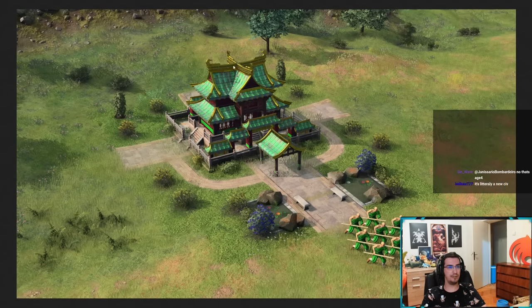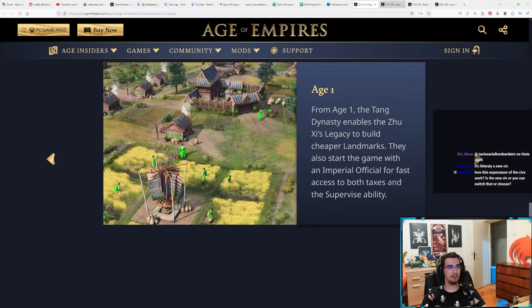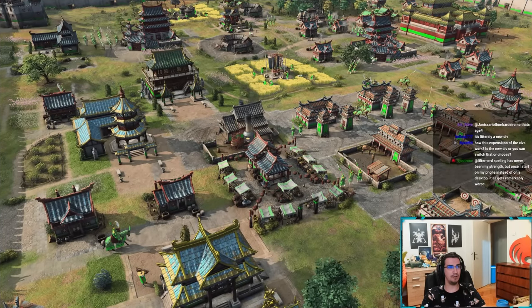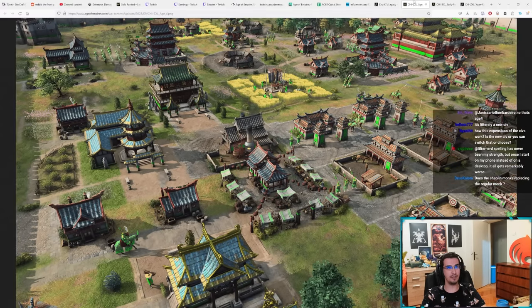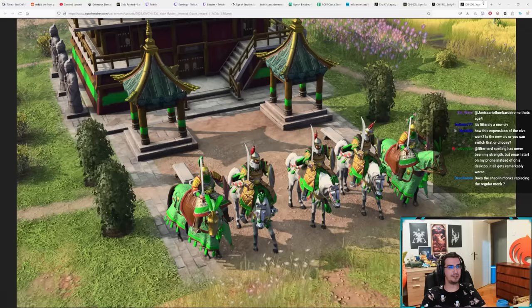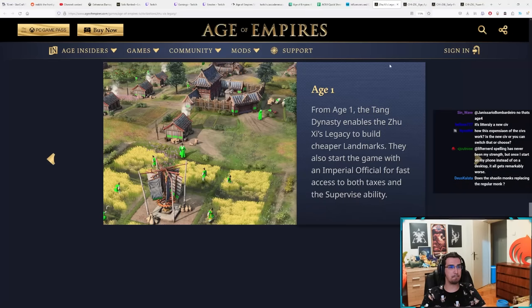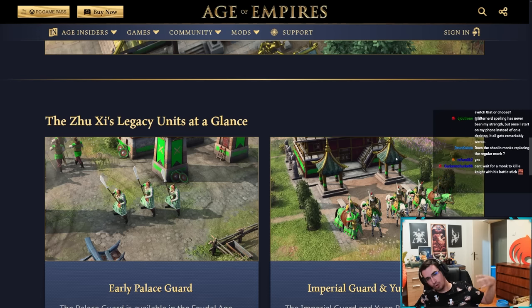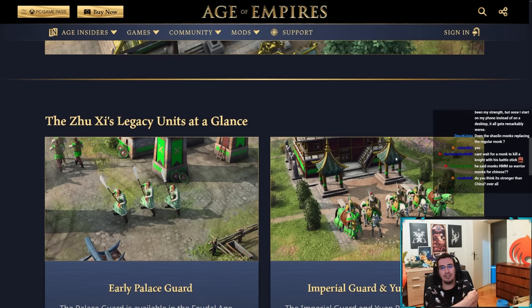You can see the monks right here, there's the landmark, and in this screenshot you can now see the three landmarks, the palace guards, and the civ's focus on unique units. There is more to it that isn't shown here, and some of the stuff you asked me about — like with Byzantines — was not supposed to be talked about publicly.